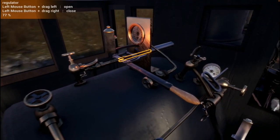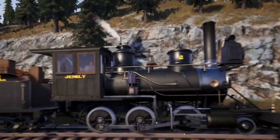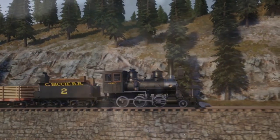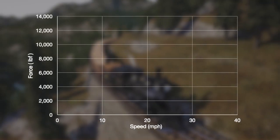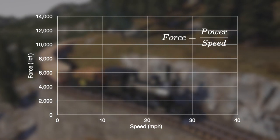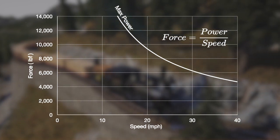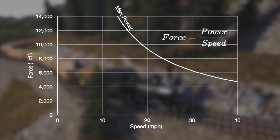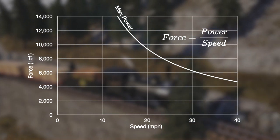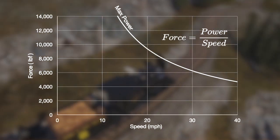The power on a steam locomotive is controlled by the regulator, a valve that sits between the boiler and the cylinders. When the valve is fully open, the engine is operating at maximum power. We can plot the theoretical traction force at the wheels for a range of speeds assuming the regulator is fully open. What we discover immediately is that for a given power or regulator setting, the tractive force reduces with increased speed. More crucially, as speed approaches zero, the tractive force approaches infinity — and infinite force is impossible in the real world, so some other factor has to come into play.